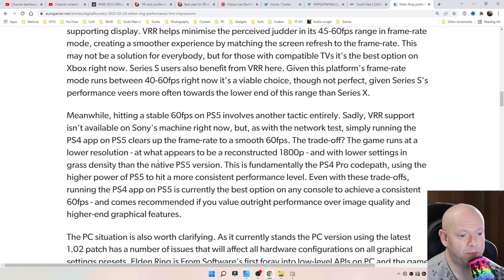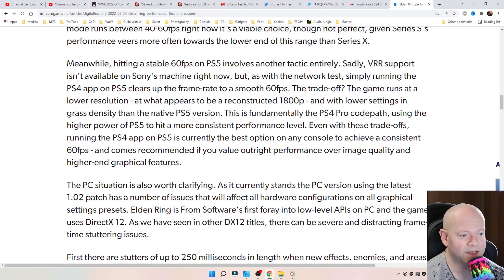Hitting a stable 60 FPS on PS5 involves another tactic entirely. Sadly, VRR support isn't available on Sony's machine right now, but simply running the PS4 game on the PS5 clears up the framerate to a smooth 60 FPS. The trade-off is that the game runs at a lower resolution — what appears to be a reconstructed 1800p — with lower settings and grass density than the native PS5 version. This is fundamentally the PS4 Pro code path, using the higher power of the PS5 to hit a more consistent performance level. Even with the trade-offs, running the PS4 game on the PS5 is currently the best option on any console to achieve a consistent 60 FPS.